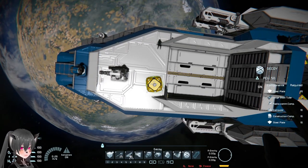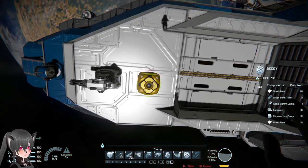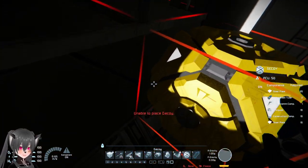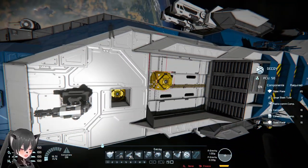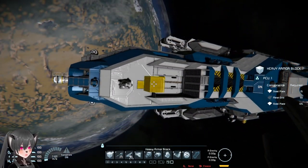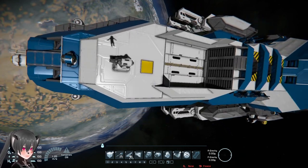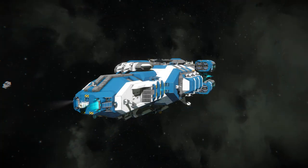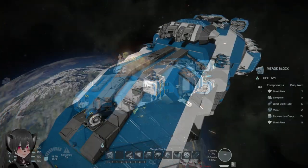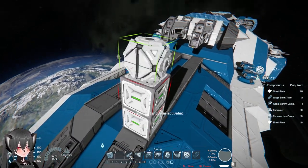When it comes to using decoys on a ship, it's quite a different story, because most of the time you cannot put that much armor on a ship. And even if you manage to fit your decoys somewhere deep inside the ship where there's a lot of armor, ships move in combat, so shots from enemies usually end up all around the ship anyway.